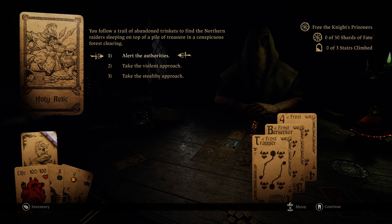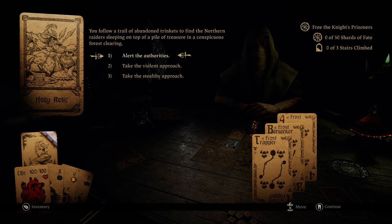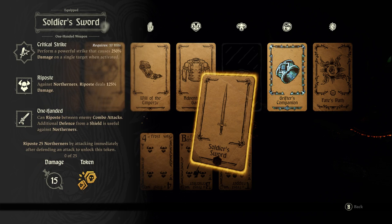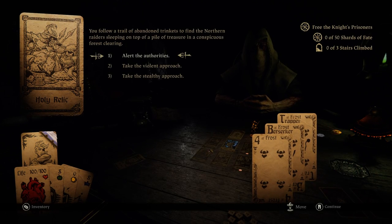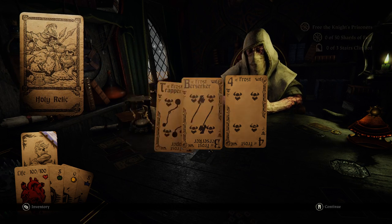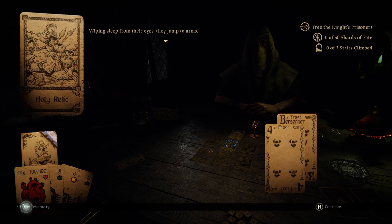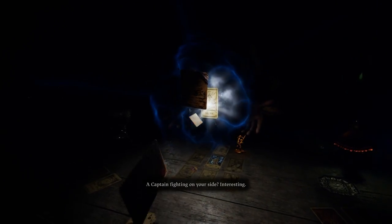You follow a trail of abandoned trinkets to find the northern raiders sleeping on top of a pile of treasure in a conspicuous forest clearing. We can alert the authorities, take the violent approach, or take the stealthy approach. What did we need for the soldiers thing? Let's take the violent approach. Choose a card to discard — we'll get rid of the Trapper. Managed to take out one of the raiders before the others wake. By being roused from their sleep, they jump to arms — the captain fighting on your side.